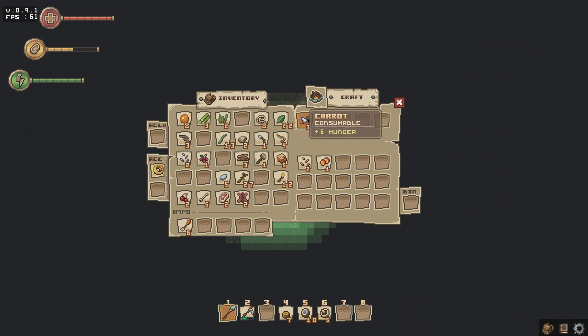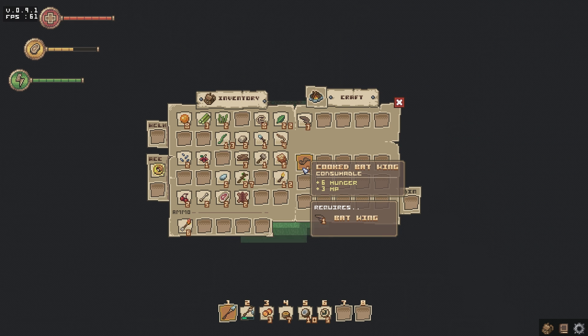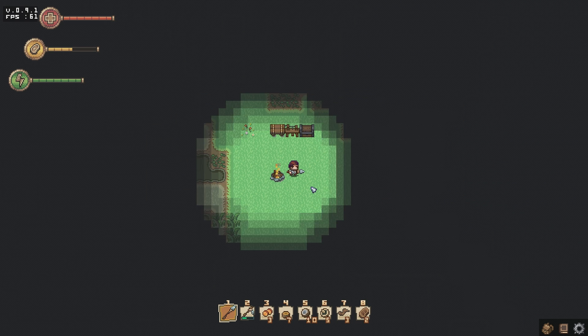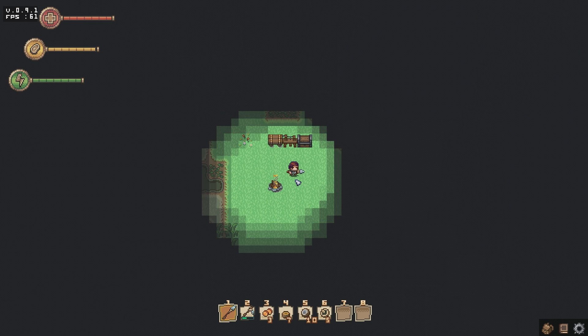I'm going to cook up some more food. We've got tons of food on our hotbar. I have no idea what you can do with bat wings by the way. Cook them up — why not? That will cook up the meat. And these berries. Fantastic, we've got so much food. Let's eat the meat. 14 — that's really good. Sweet. We're doing pretty good. Just got to wait for morning now.